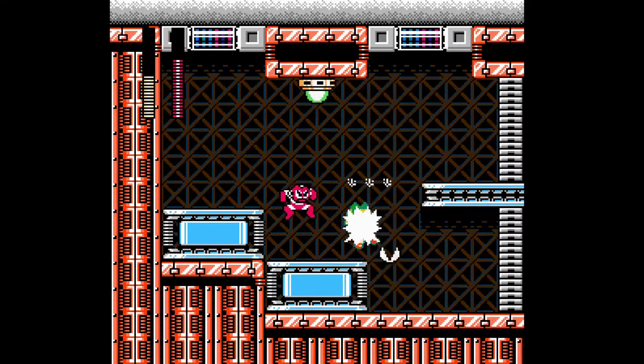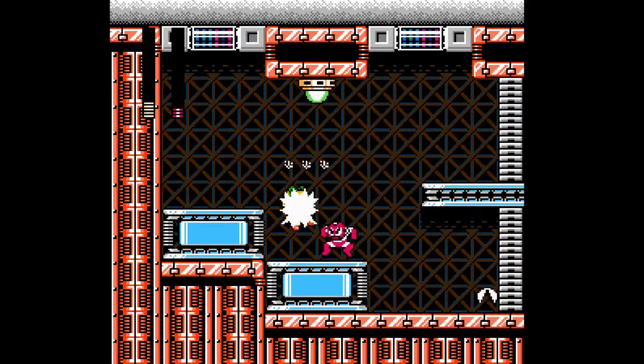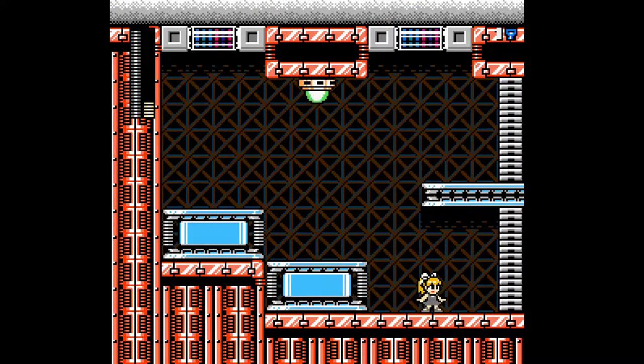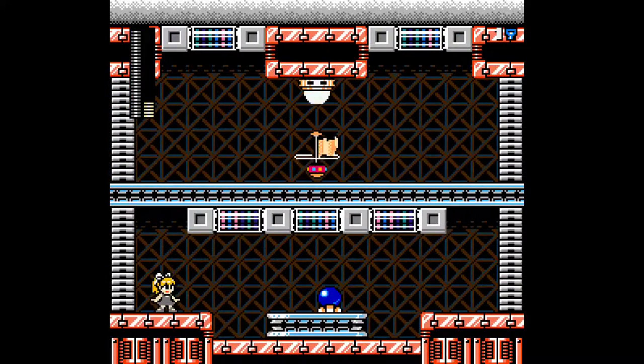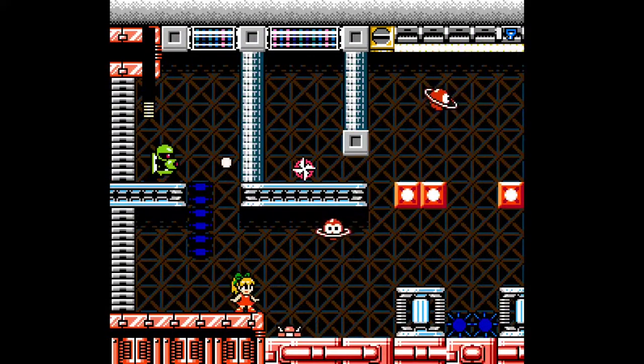I'm not sure how to fight him with the broom here yet. I know that he jumps when he's close to you. I'm gonna get better at it the more I play, but yeah — I'm still not as proficient with Roll as I am with Mega Man. Definitely not. I assume I only had to push that once, but there might be benefits to doing it some other way.